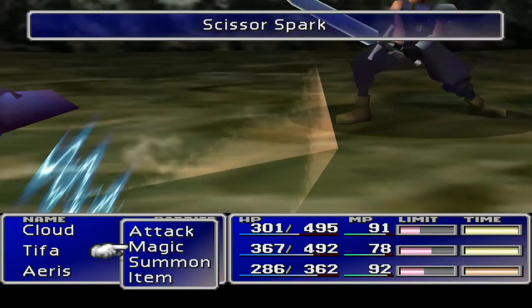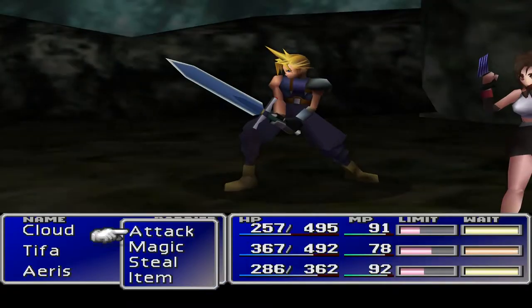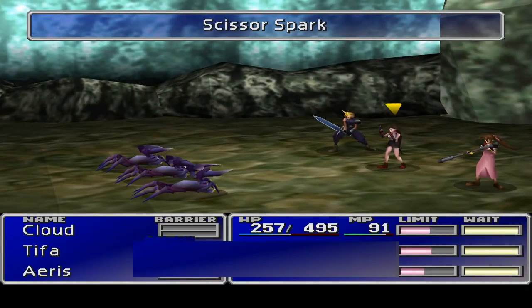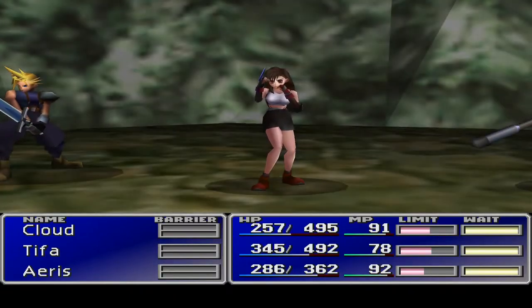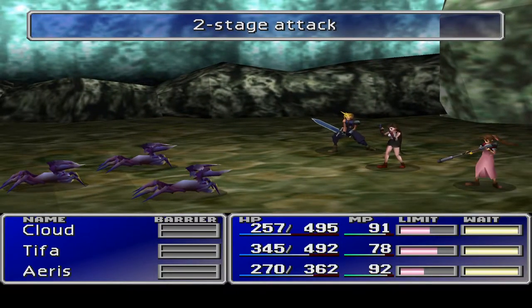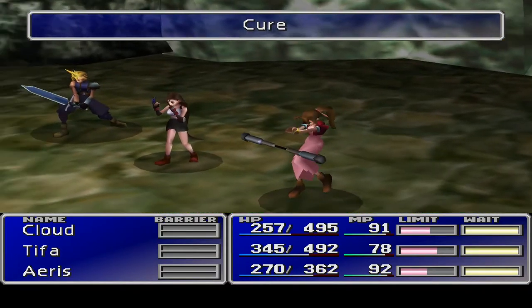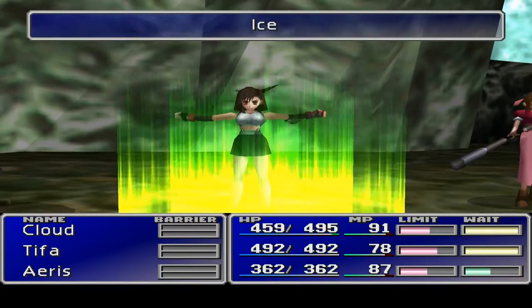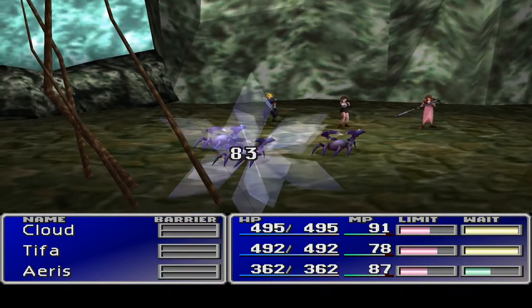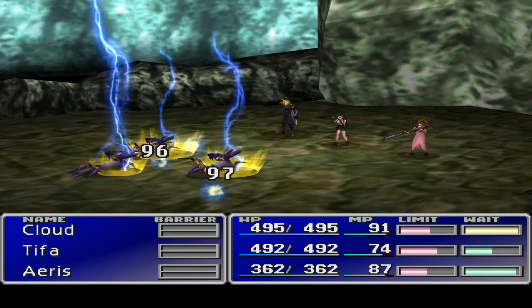Someone needs to do some healing magic. Let's cure everybody. Tifa can now freeze everybody and Cloud can bolt everybody. I'm looking at how much MP everybody has - it's all good, up to near enough 100 on everybody. Tifa could do with a little tweak there, but I could just put better equipment on her. That's what's holding us back.